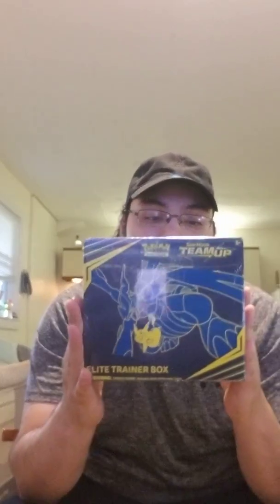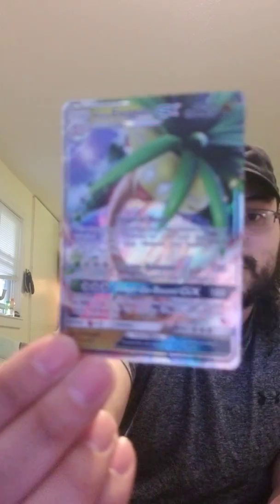Today what we got is an Elite Trainer Box, Sun and Moon Team Up. Picked this up at my local game store. See it in all of its glory. Honestly I'm not entirely sure what I'm supposed to be pulling from a lot of these packs — I'm just gonna assume I'm looking for GX or EX cards or something like that. Speaking of last time, I pulled an Exeggutor GX. There it is right there. I said I was gonna do a price check on that and it is worth five dollars, so not a bad pull.